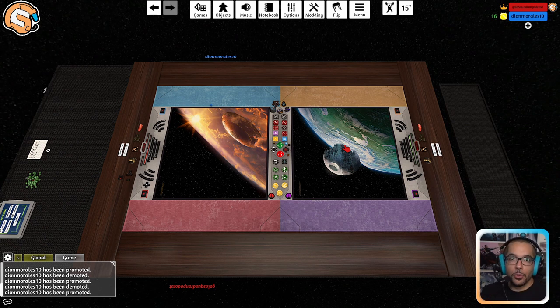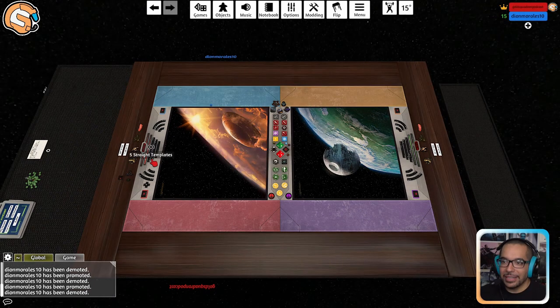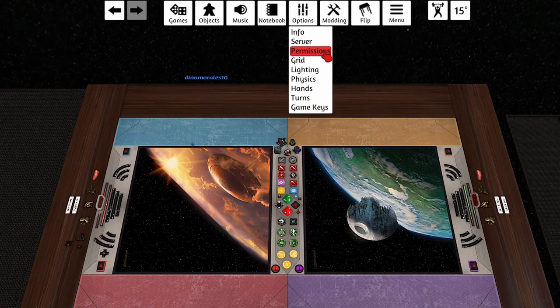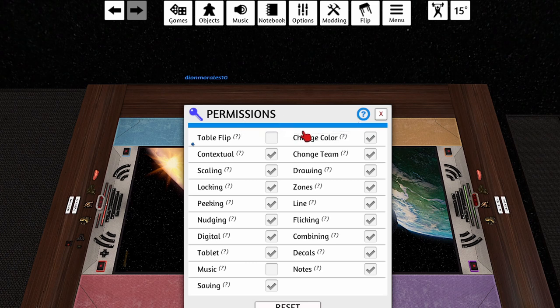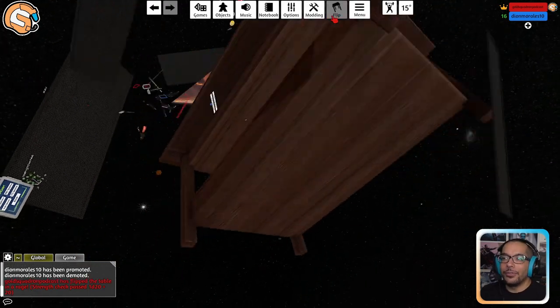That basically gives them full control of the game as well. Just make sure that you know the screen name of the person who's jumping in so that you're not accidentally promoting someone random. If you do need to demote somebody, you can click their name and click Demote and select Yes. One other thing I highly suggest when you are setting up multiplayer games is going into Options, hitting Permissions, and making sure at the very least the table flip option is turned off.